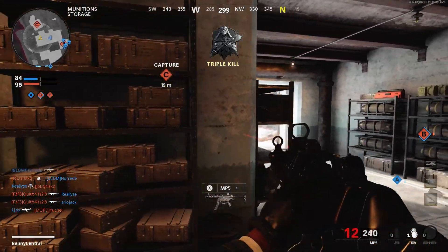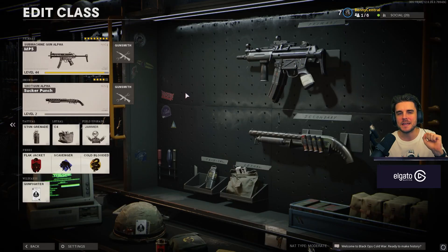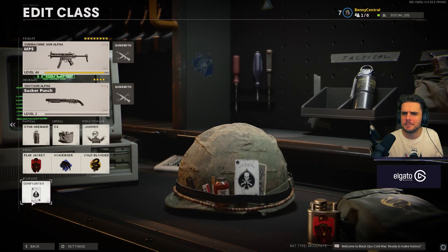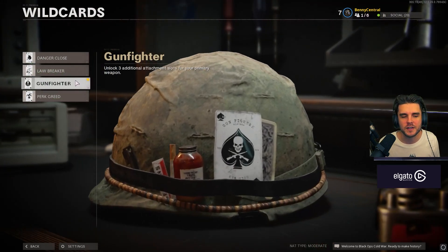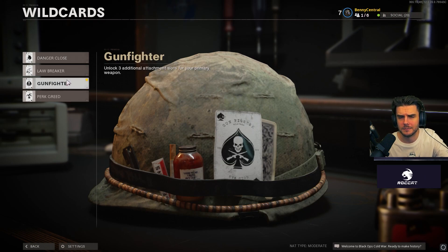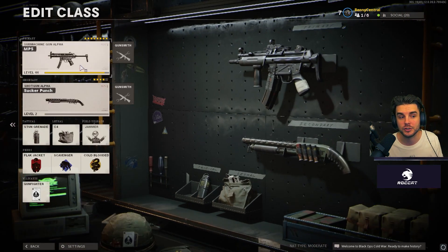This is the MP5 I would recommend — it's a bit of an all-rounder. I'm going to start with the wildcard because in Cold War loadouts it's kind of the base — one of the most important parts of your class because it's going to change how you build it. I've gone for Gunfighter. With assault rifles it's going to be Gunfighter all the way. Attachments are king — you'll use a weapon with no attachments and it will suck, then put all the attachments on and it becomes an absolute beast.